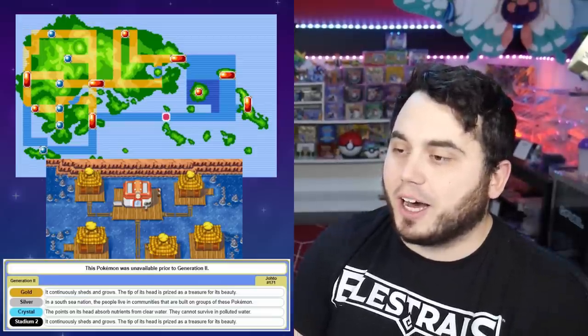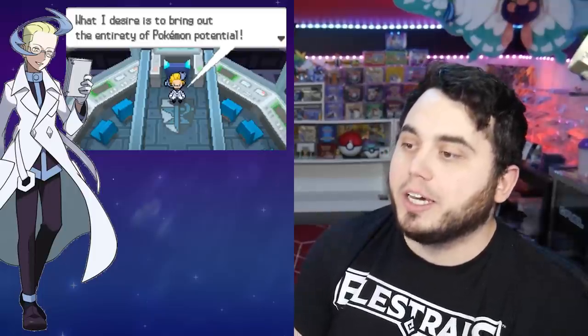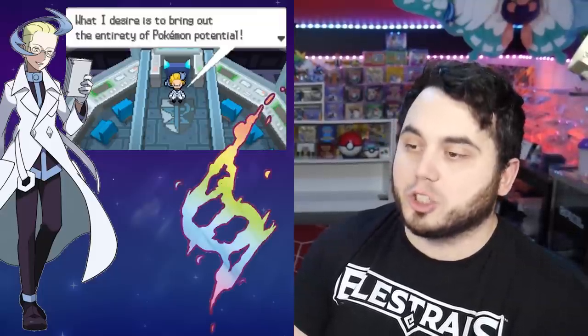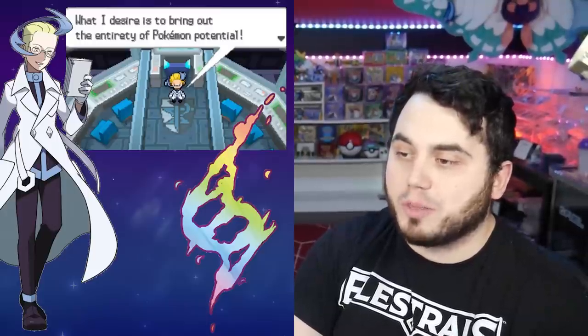Then we've got Gen 5. The scientist Colress says he's studying how to bring out the power of Pokemon to their full potential, which very much could have been a hint towards Mega Evolution — bringing out the most powerful form of a Pokemon using Mega Stones.